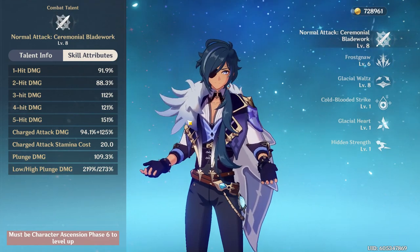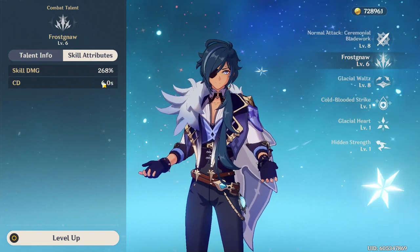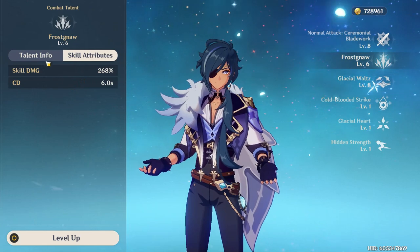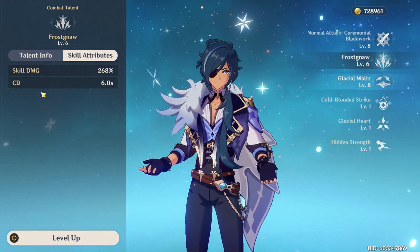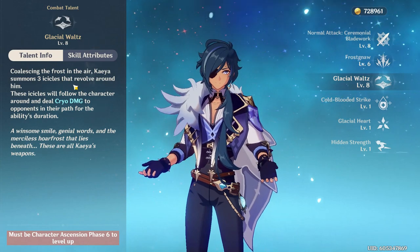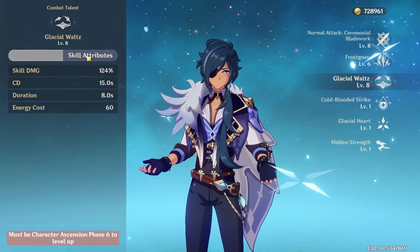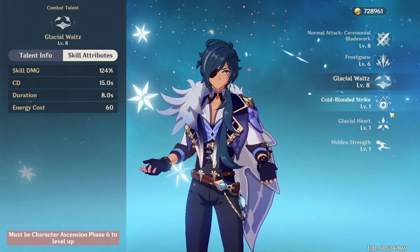His elemental skill is a cone of cryo damage in front of him. By itself, it generates 2-3 elemental particles at random, which corresponds to about 6-9 energy if caught with Kaeya. It has a cooldown of 6 seconds. His elemental burst releases 3 icicles that spin around you, dealing damage on average about 14 times. It costs 60 energy and has a cooldown of 15 seconds.